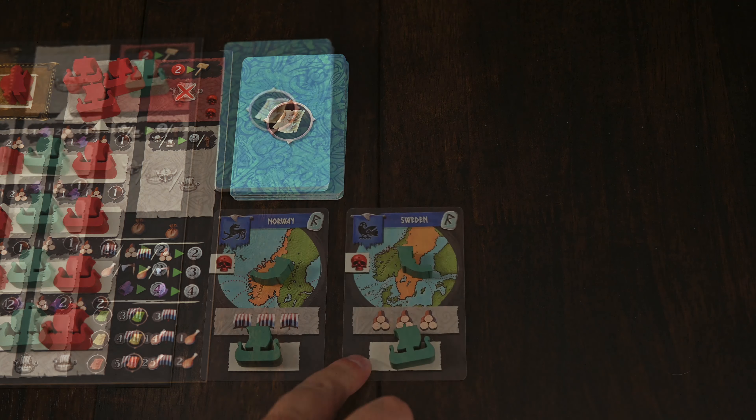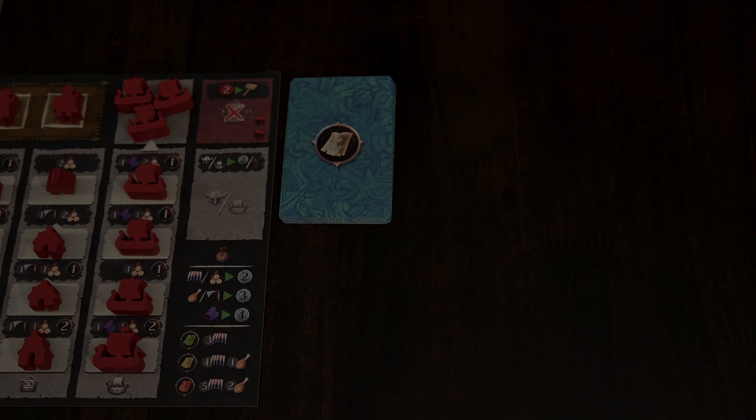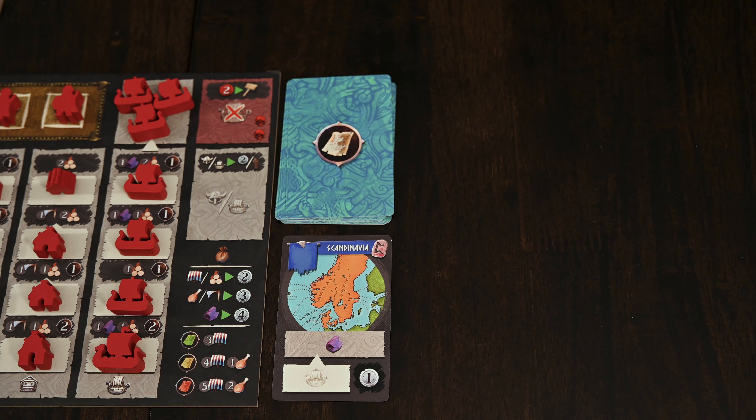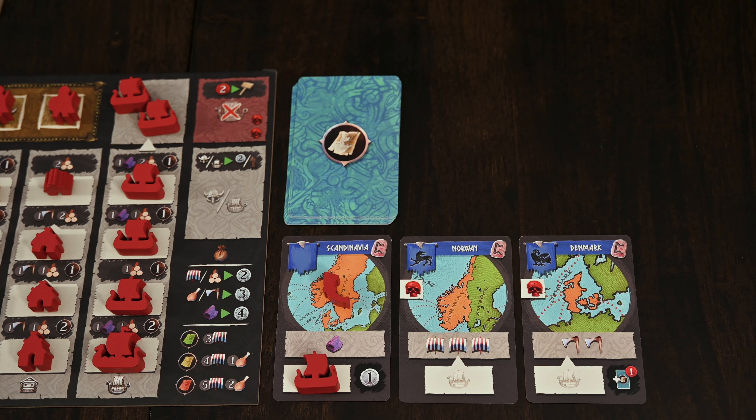Norseman is played over five rounds with three phases in each round: Exploration, Expansion, and Return. Throughout the game you'll work to score the most points by utilizing your longships and lawspeakers to expand your reach in various territories using settlements and forts. At the end of the game, the player with the most points wins.